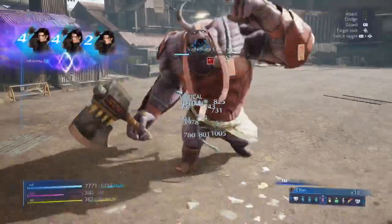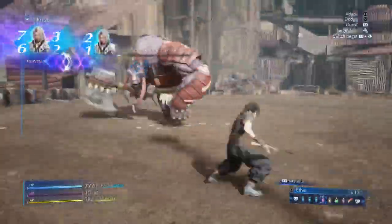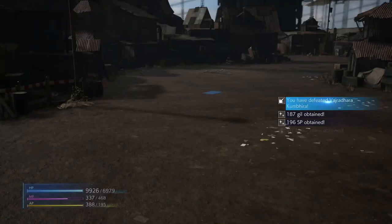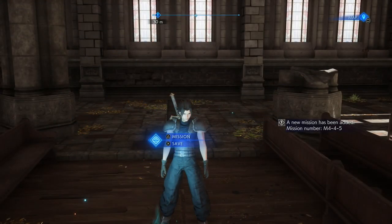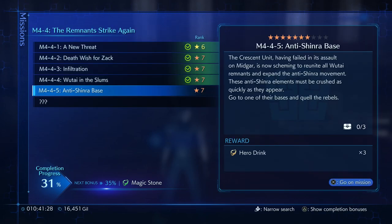These guys, aside from their attack, are really not gonna do too much. The ones with the maces use Magnitude 8, but the ones with the axes just chop you. Once again Odin comes in — it comes in the clutch.